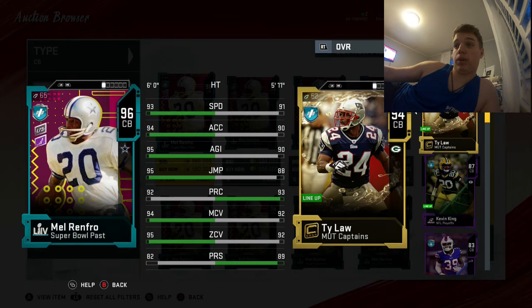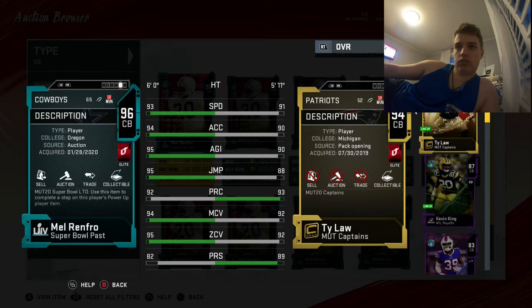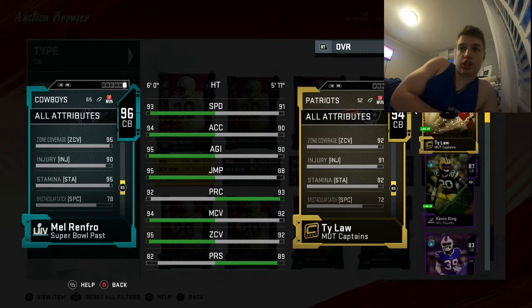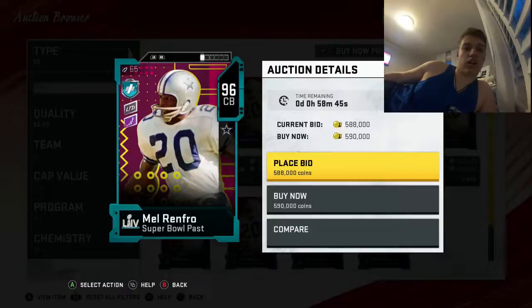He's basically better than everything. Impressed coverage is good, acceleration is good, agility is good. Catching is decent, tackling is very bad. Kick return is really good, pursuit and play recognition are really good, stamina is really good. Pretty much all the stats are really good — there's not really anything bad in here other than tackling.